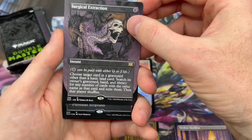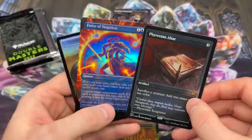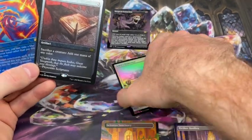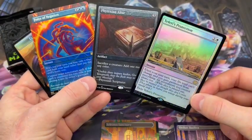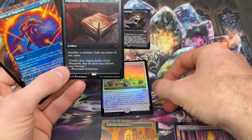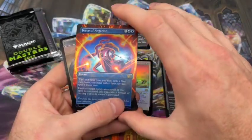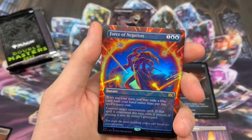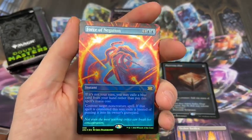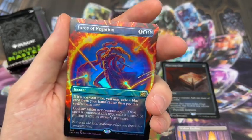In the Etched Foil, we have Phyrexian Altar. Very nice. Slipped out of my hand — that is amazing. This was quite the pack. In three of the four rare slots, we did quite well. Not going to argue about that. Phyrexian Altar is amazing, and that artwork is incredible. And this is our first Force of Negation in the Borderless. We did pull one Etched Foil. That is such a pretty card. I love it. Really glad I get to see it in person and hold it in my hand.